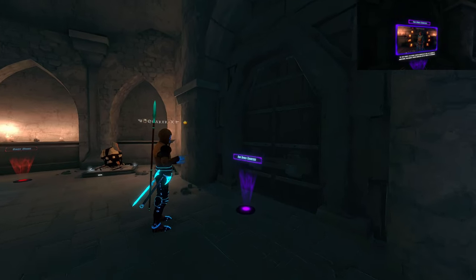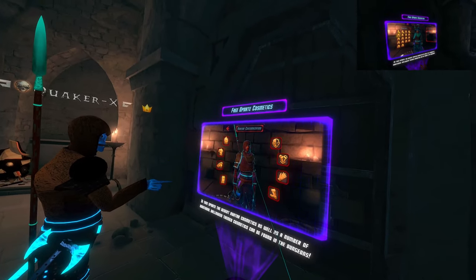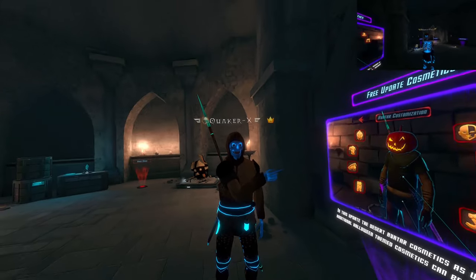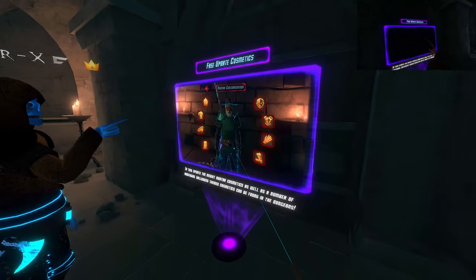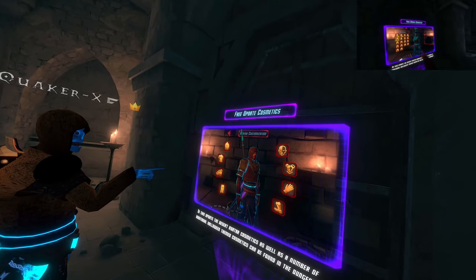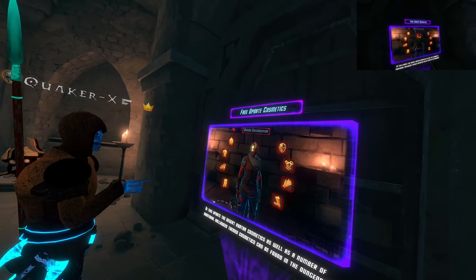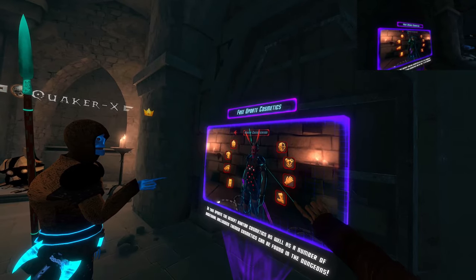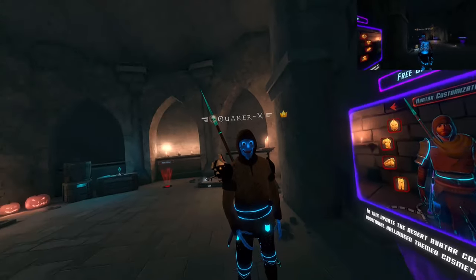We also added several new free cosmetics, quite a bit actually. There's a whole free kit called the Sandstorm Survivor Kit — the pieces are called Desert Hood, Desert Pants — you get a torso piece and a scarf as well. There are also some Halloween-themed horns and a pumpkin head. So there's definitely free stuff as well.